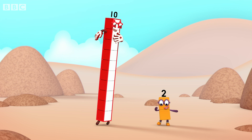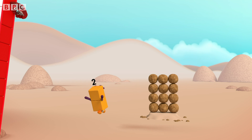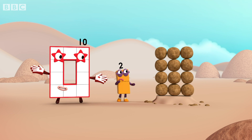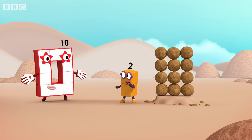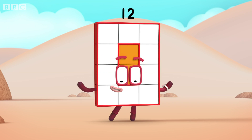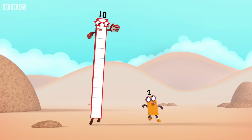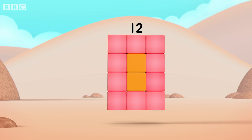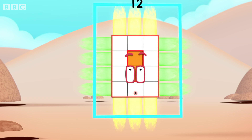Ten and two combine. What am I? A rectangle — with a hole. A whole new rectangle! I'm new! I'm twelve! Ten and two! Twelve! Yes, I am twelve — and I am a super rectangle!